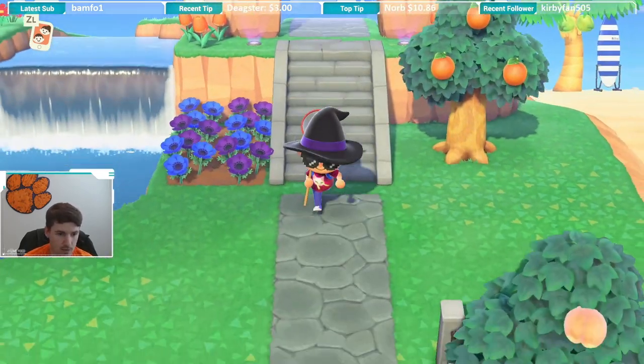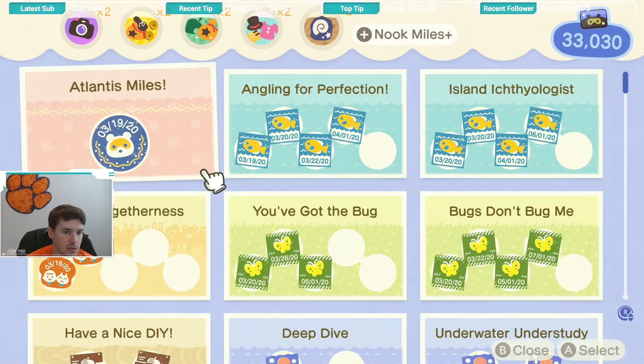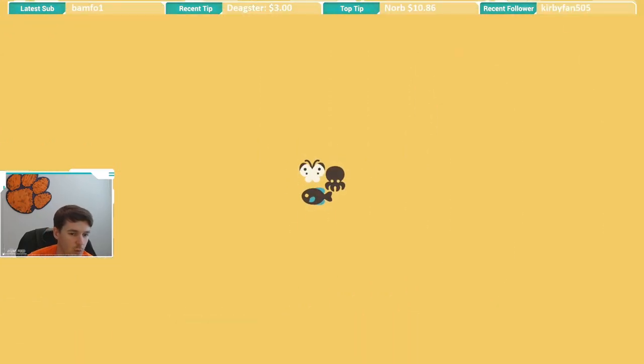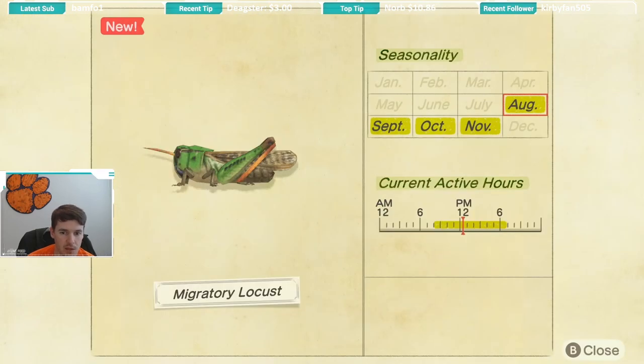Let's take a look at the critterpedia — sorry, that's not the critterpedia — and see when this bug is available. The migratory locust is available August through November, and it is available from 8 a.m. until 7 p.m., so it is available most of the daytime hours and you have a pretty decent seasonality window to catch it.